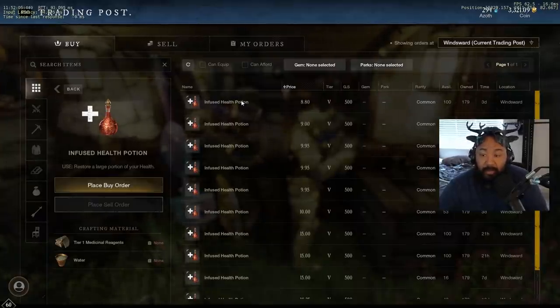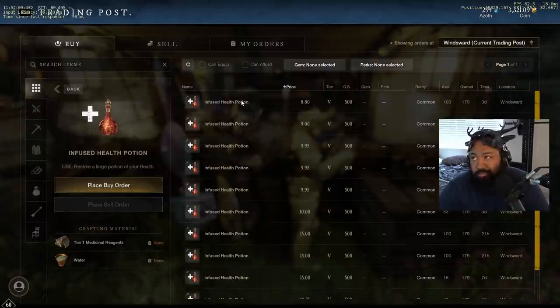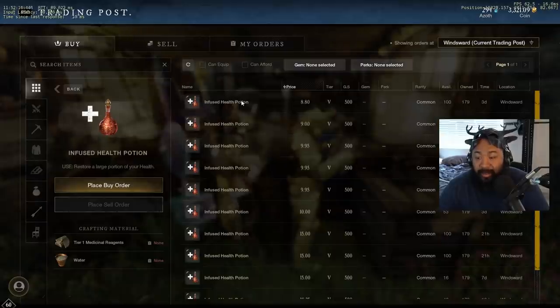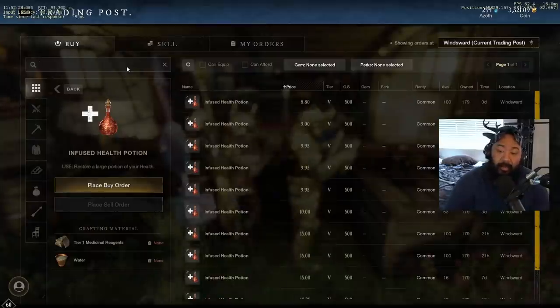People are using these for Outpost Rush — I've gone through about 30 a day. I know you can craft them in Outpost Rush using the azoth you find there, but people on the frontline don't want to waste time doing PvE when they could be fighting. So you guys can sell these — they are really, really hot right now.